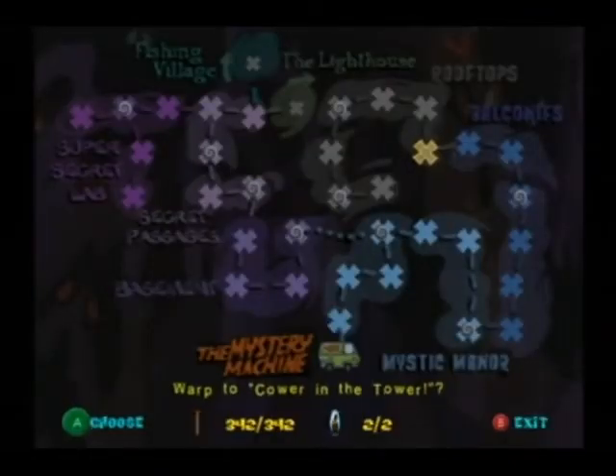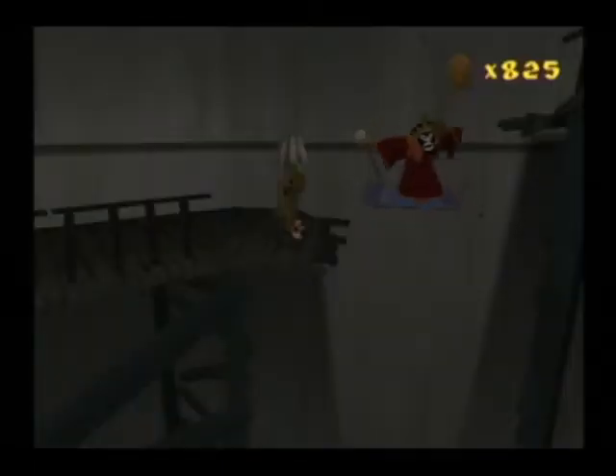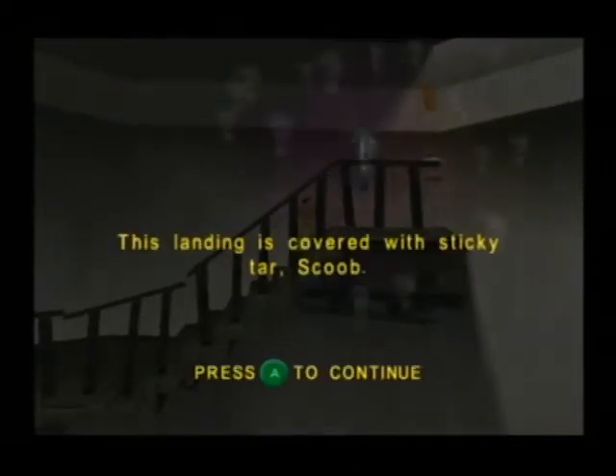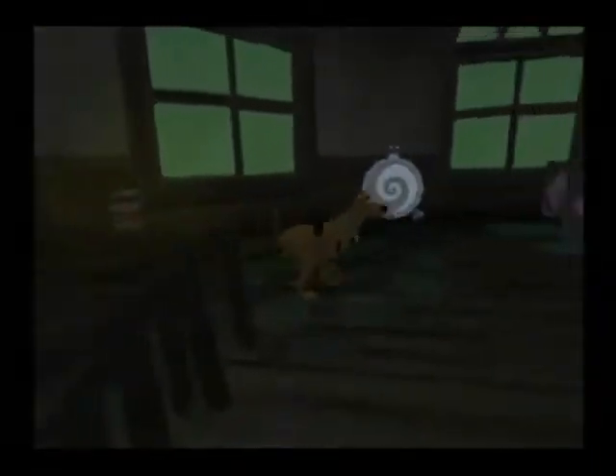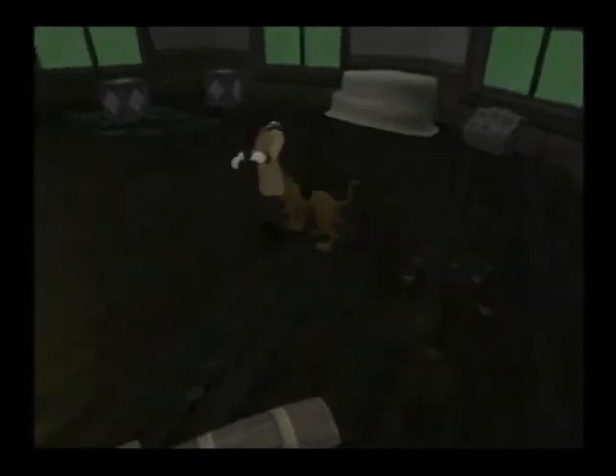The balconies part is pretty short, but we are now in the final area of Mystic Manor, which is the rooftops. Our first and only area is Cower in the Tower Part 1. In this tower room, you encounter the tar monster for the first time, and there is a pressure button that activates a fan. You have to make your way up to each landing while avoiding monsters and hazards. After getting past a flaming chandelier, you'll reach the exit door. To the right of the exit door, there's a landing with tar on it. With the galoshes, you can jump over that gap and reach the top floor, which contains a Headless Spectre, the warp gate, a closet with bats, and some boxes.